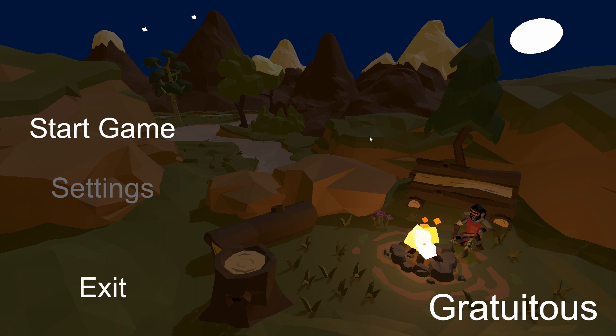This is our main screen. Here we can see we have an option to start the game, an option to load some settings, and an option to exit the game.